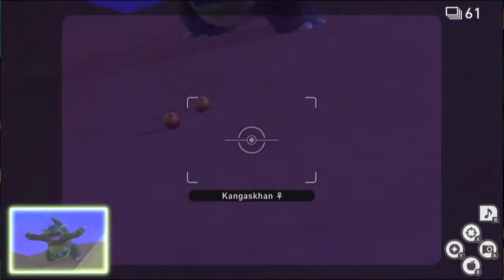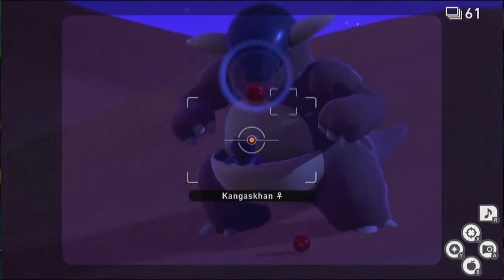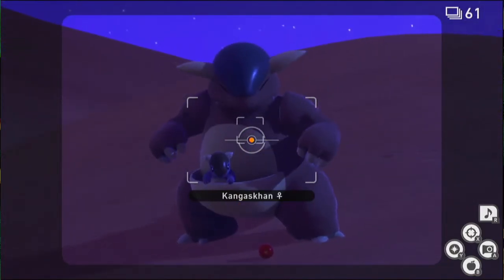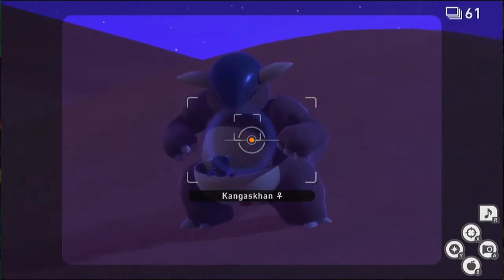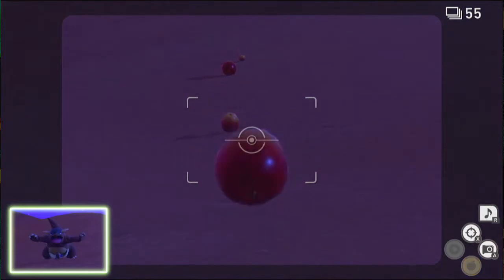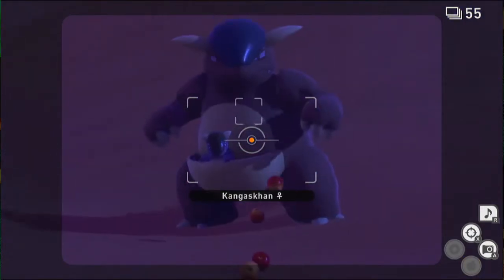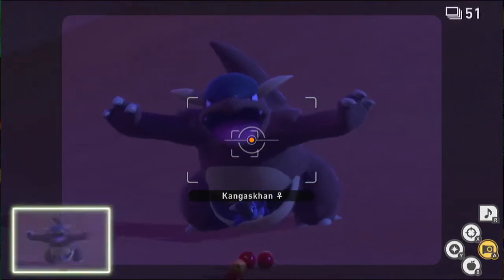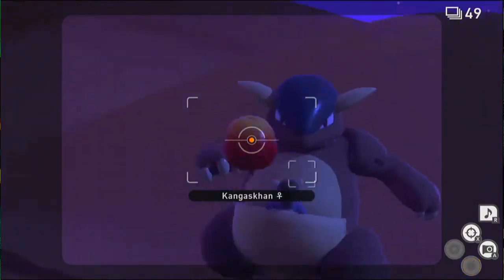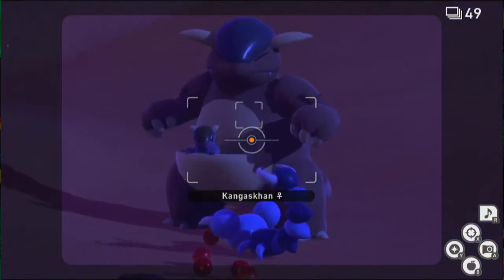Each time it roars, lure it a bit closer to you. I usually try and get four to five bursts, but if you can get more than that you'll probably get the record on this course. Just keep luring it and hitting the fruit to make it roar again — this gives you a lot of points, close to 5000, and if you have the Skorupi in the frame too you can hit over 5000.